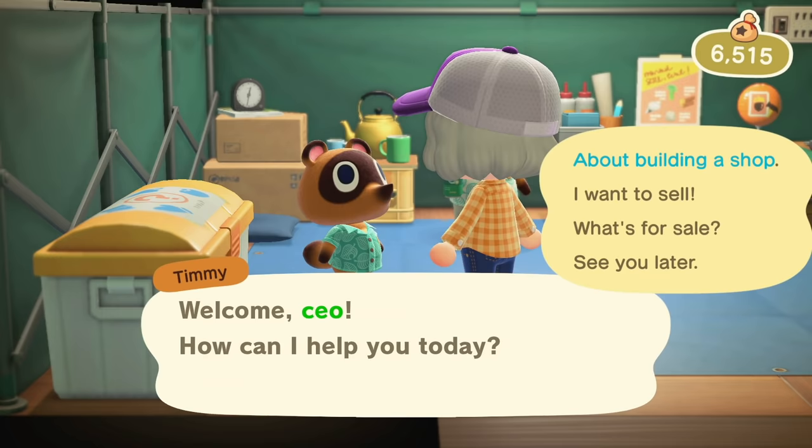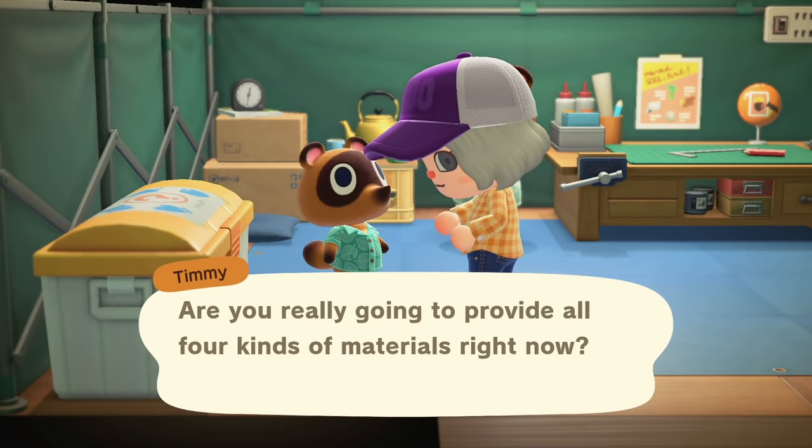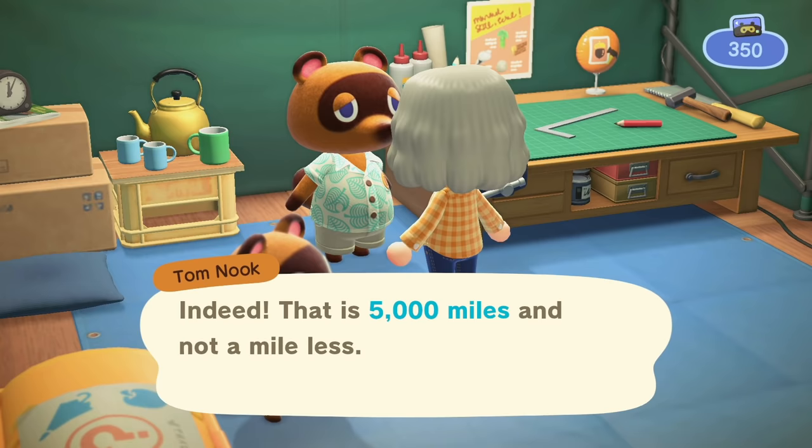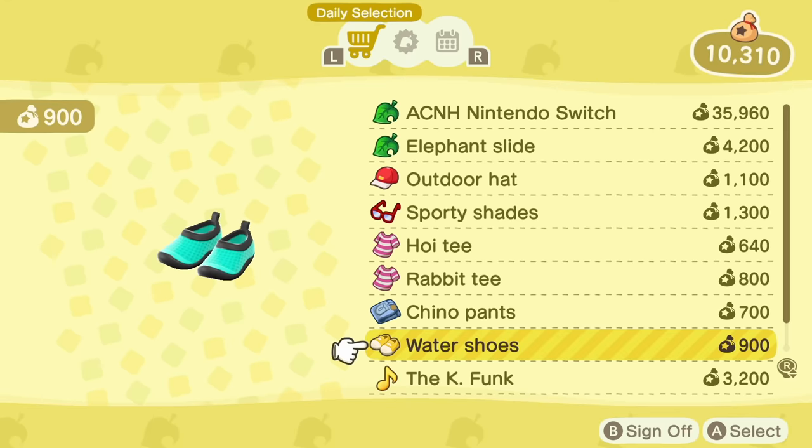You will need to unlock Nook's Cranny in order to progress far enough to get the Resident Services building. You do that by buying items from Timmy. Once you buy enough items, he will ask you about building a shop. You'll then have to collect materials for him to build the shop, give them over, set up the shop with the construction kit, and the next day you will have Nook's Cranny on your island. There's no need to pay off further loans on your house or even upgrade your house to get the Resident Services building.